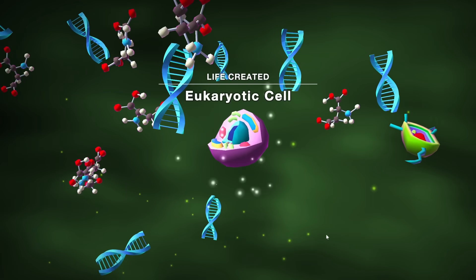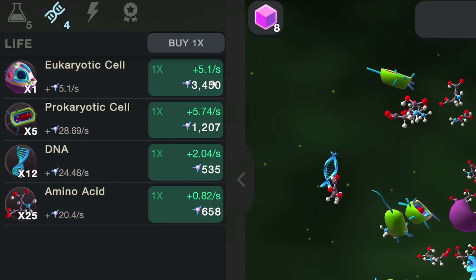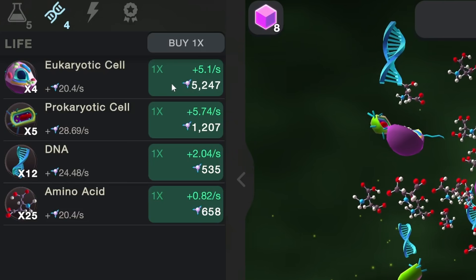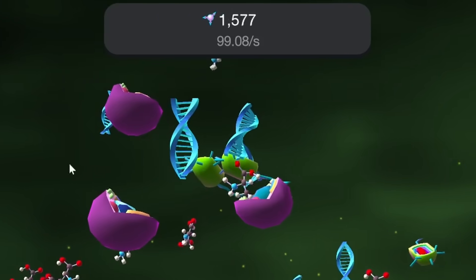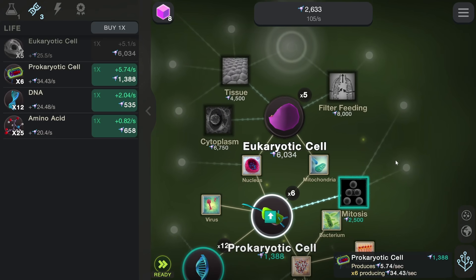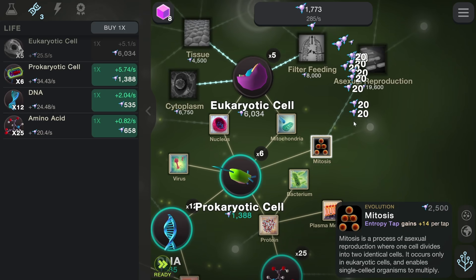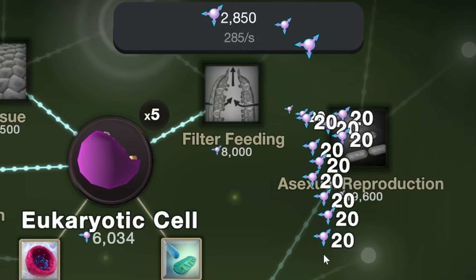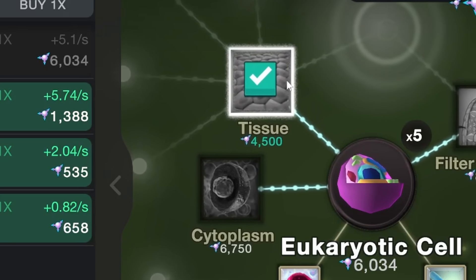Now we can buy our first eukaryotic cell — so many words I haven't read since biology. Each of those gives us 5 entropy every second even though we haven't upgraded it at all. That's pretty good for us, and now our passive rate is at 100. Now let's see what else we can get to help with the eukaryotic. Mitosis gives us better clicking power, so just by our fingers we can increase the passive rate to 265, 285 — even though that's not really passive at that point, but it's still good.